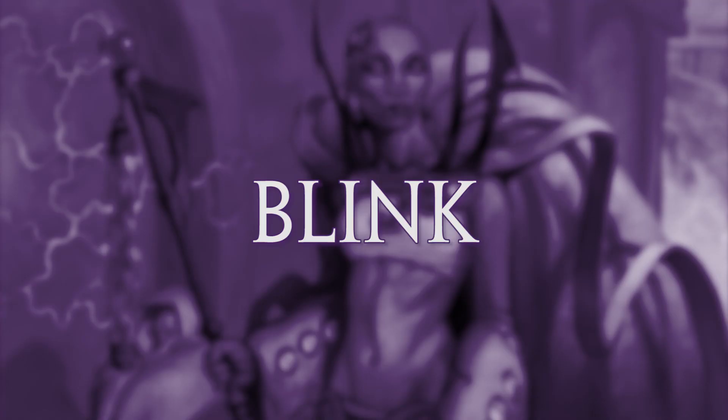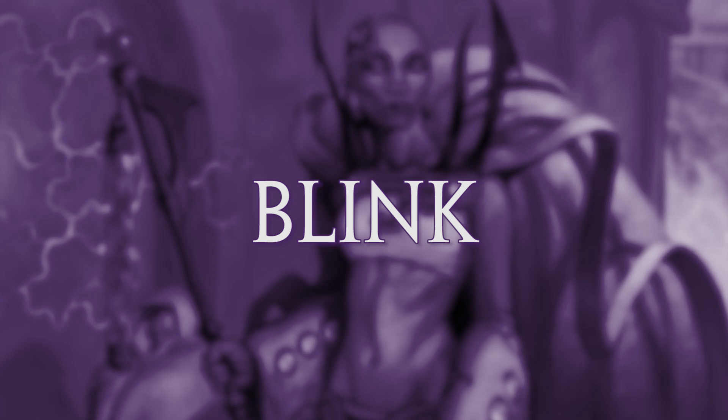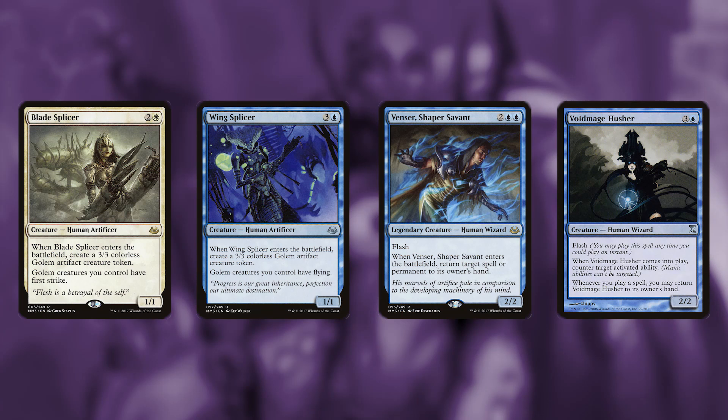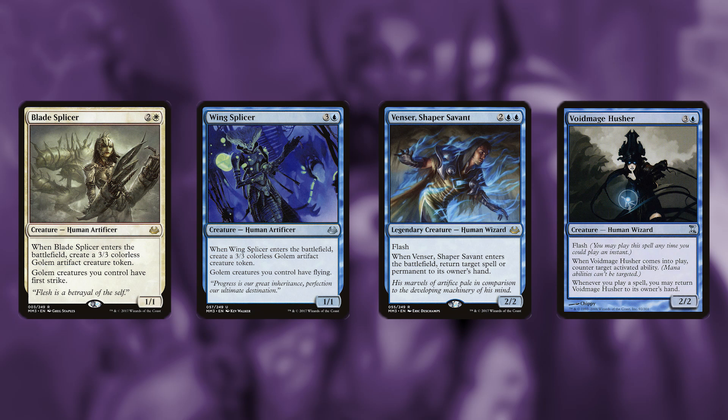Many of the creatures have enter the battlefield effects, and so this deck tries to blink those creatures out of play and return them so that you can get some added value from them. There are cards like Blade and Wing Splicer that create a golem and give them flying or first strike. Venser, Shaper Savant can return target spell or permanent to its owner's hand. Void Mage Husher counters a targeted activated ability when it enters the battlefield, and you may return it to your hand whenever you play a spell.